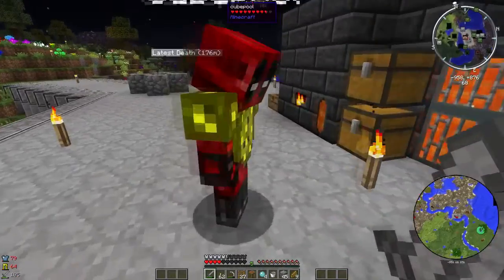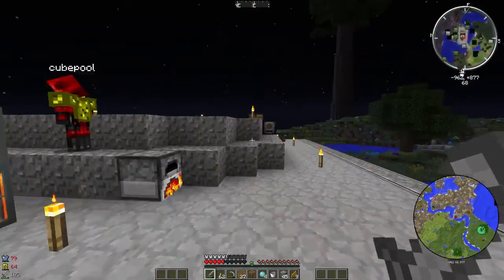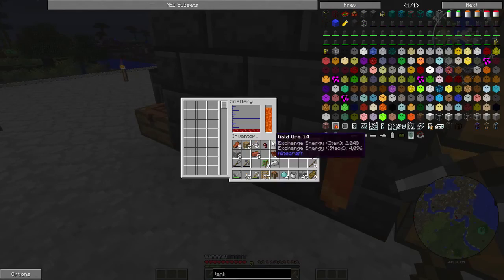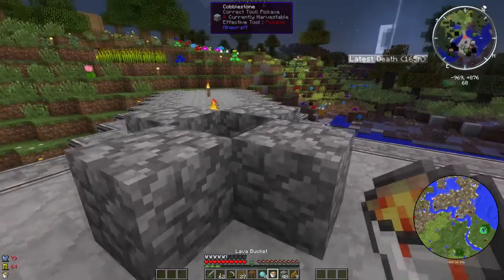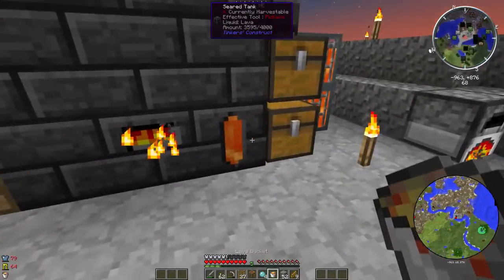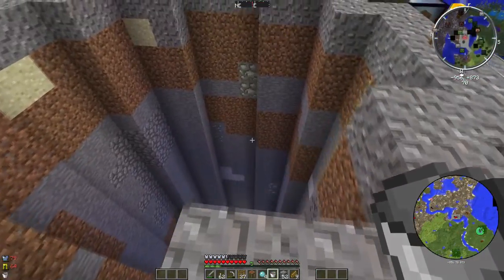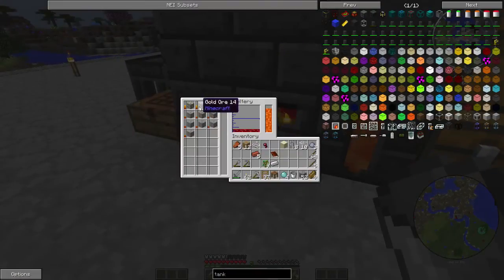We've smelted up the things — it's in there, so now we need to make an ingot cast. In order to make an ingot cast we need some gold. Let's chuck that in there, and we'll also chuck the iron ore in there. We'll put that in there and come back to it later. Have we got the gold smelted up? It's getting there.